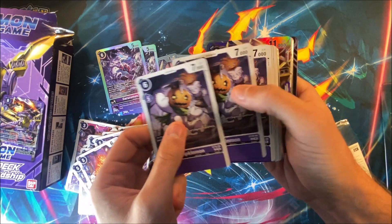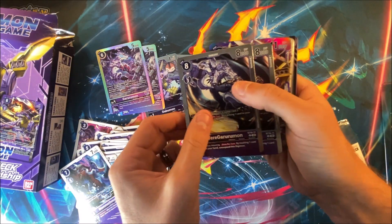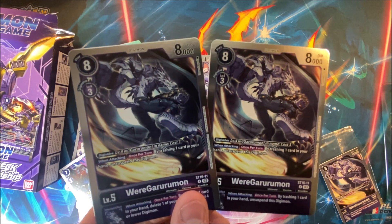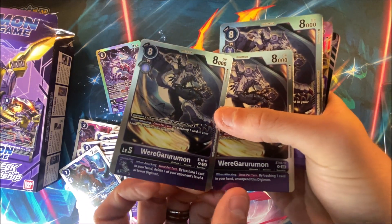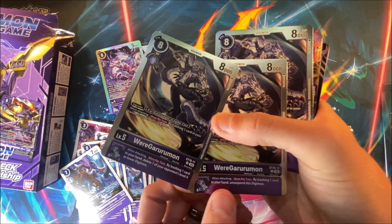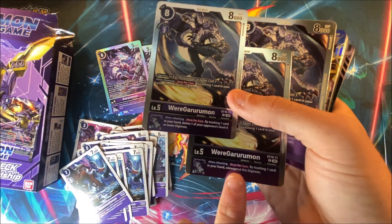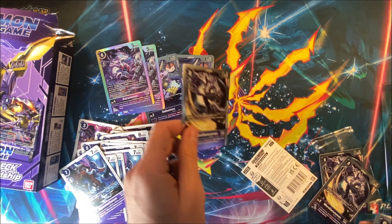You would probably need two of these decks to make it work, because it seems like those Garurumons are pivotal. We got Mammothmon and we got the WereGarurumons — this is the card that got the errata, I think. What is the difference between these? 8,000, level 3, 3, 4. It's the inheritable effect. When attacking, trash one card in your hand — unsuspend Digimon. By trashing one card in your hand, delete one of your opponent's Digimon level 4 or lower. So they changed the inheritable to just the same thing but untapped — they probably can't OTK anymore, which seems actually pretty balanced. Now you just delete stuff. But they only gave us two of those.